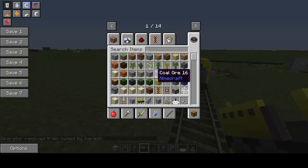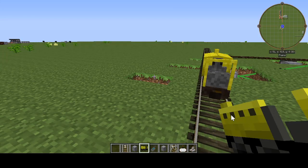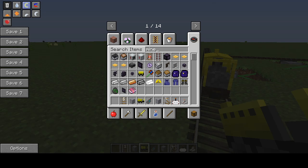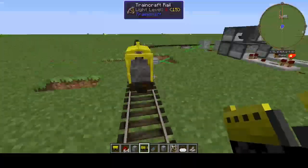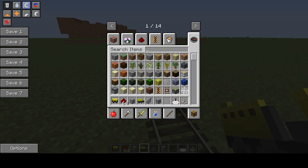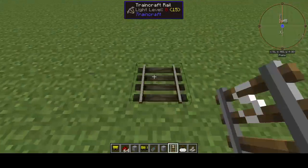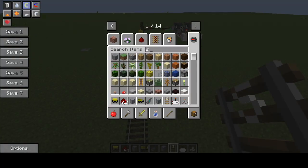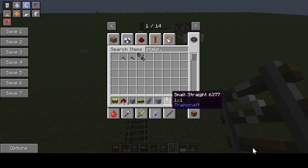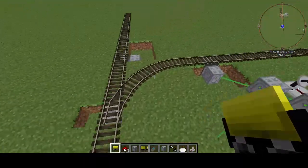Now let's put some loads of carts in behind. This is electric - I'll put loads of mine carts in behind. That way we can make sure this train works. Of course going straight it will not break - that's a given, unless someone has messed up the signals behind. But let's test out this line and see if it works.